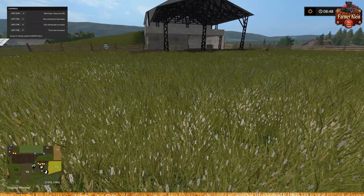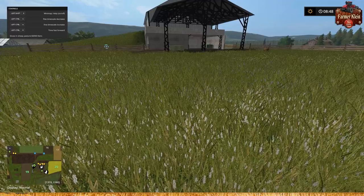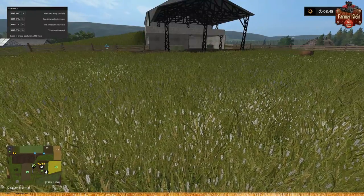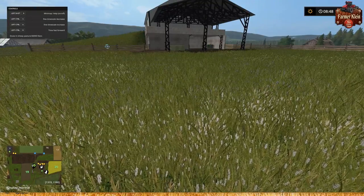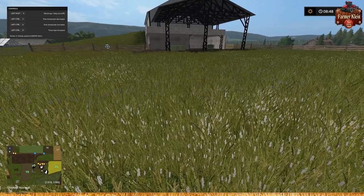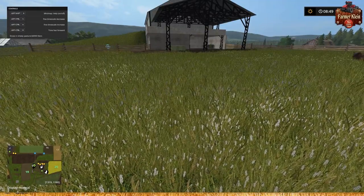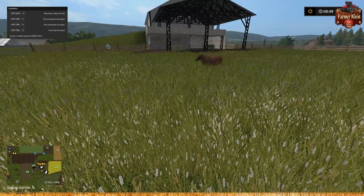Everything I did to get the graze mod working on this map is contained within this video. There is no magic done through off-camera editing. Everything that I did is recorded here - go through the video minute by minute and reproduce it. Crawford Farms is over at the Giants Mod Hub - I'll put a link in the description. You can follow along exactly with Crawford Farms or do any map you want; the numbers you manipulate may be a little different. Take your time and work through it.